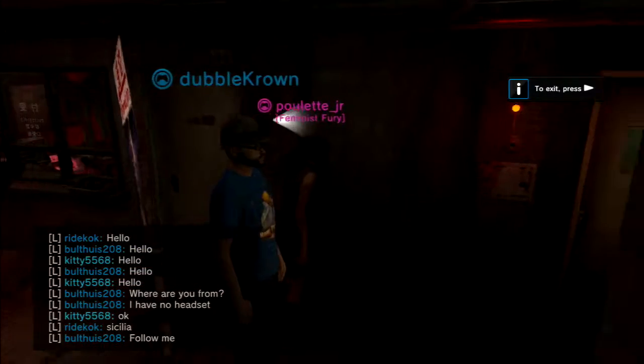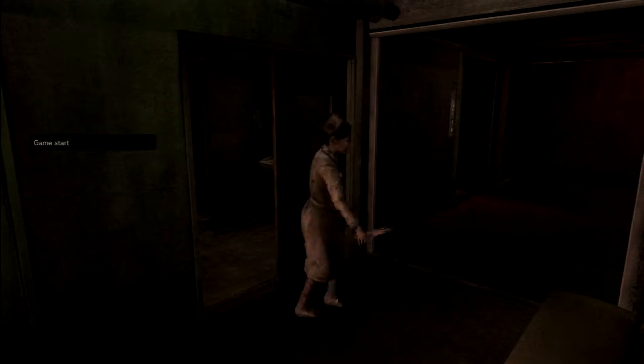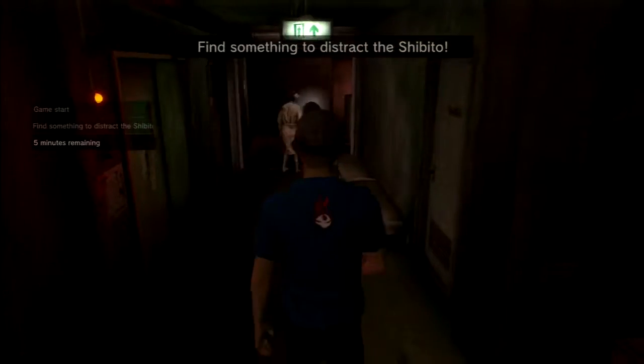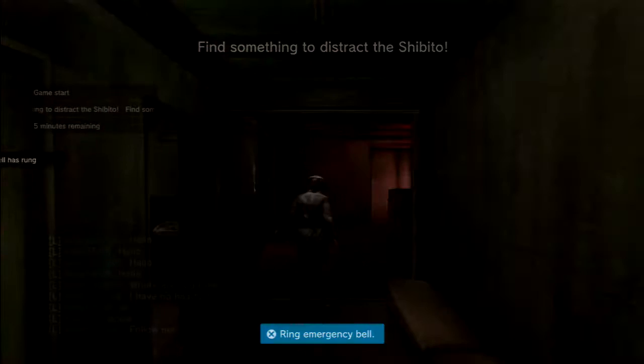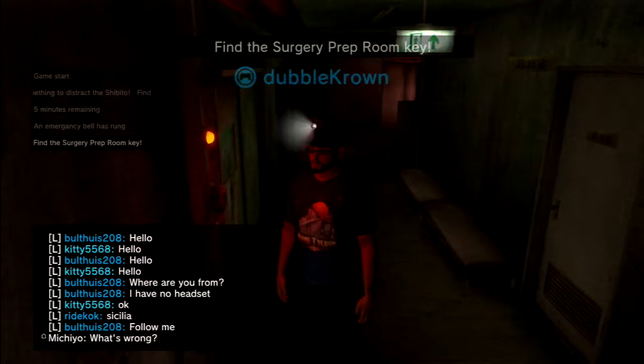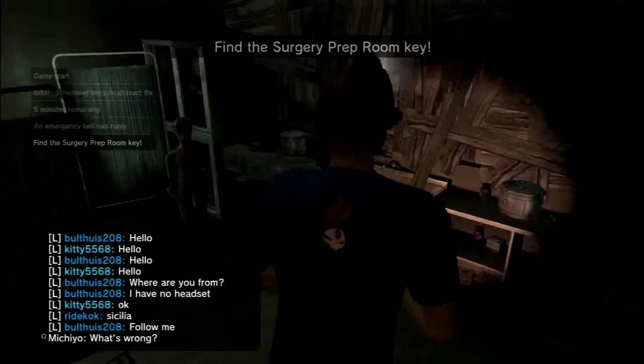There's two of us actually. Now we've done this one but I don't think we completed it. So find something to distract, rung the alarm - that gets rid of her. Because we did this bit before. Can we open this door? Is there a nurse inside? Nothing inside.